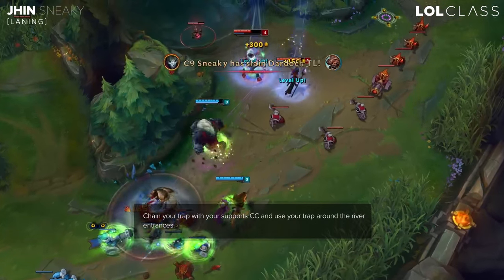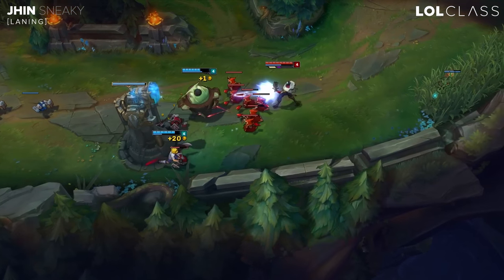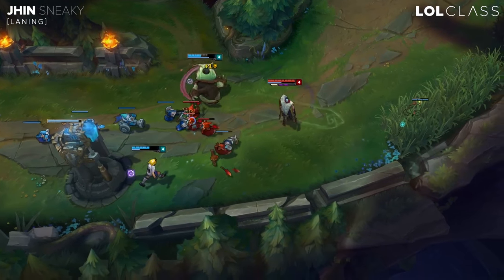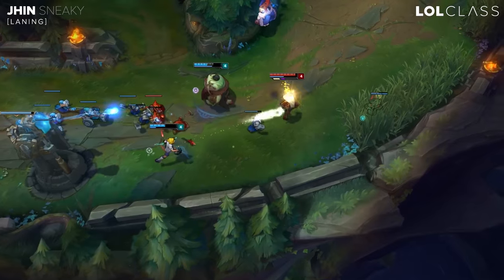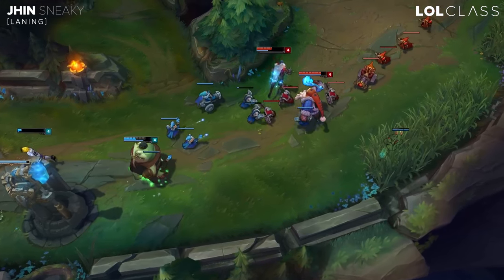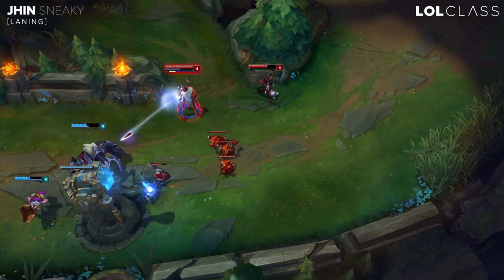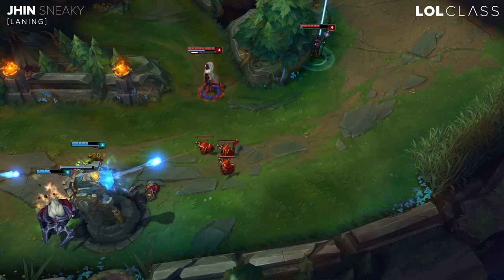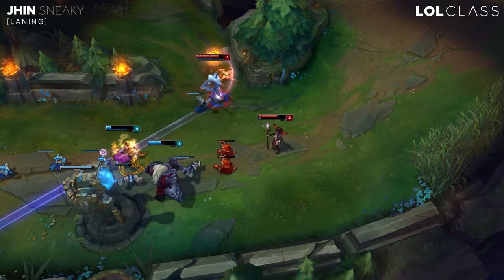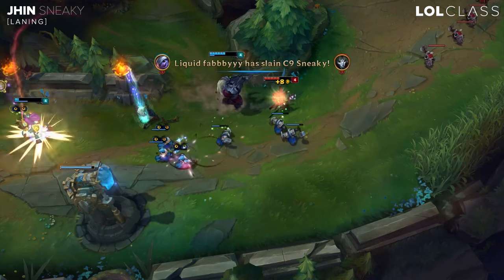Generally, if you're laning with something like a Morgana as Jhin, if they ever land a bind, you want to throw down your E immediately and then combo your W so that when the bind ends, your W is going to root them and you can get a few hits off. But generally, you don't want to be all-in during lane phase — it's kind of just a small-trades-and-get-out kind of champion. Don't go for the full all-in on Jhin early, because I've done it where I feel like I can kill them but I just run out of bullets, sit there reloading, my support dies, and the ADC flashes out. It just ends tragically.